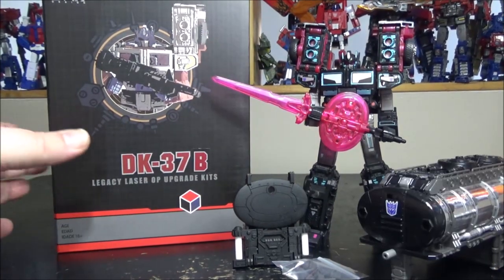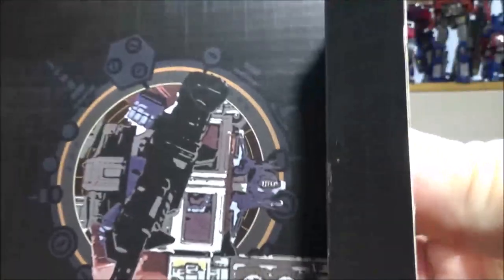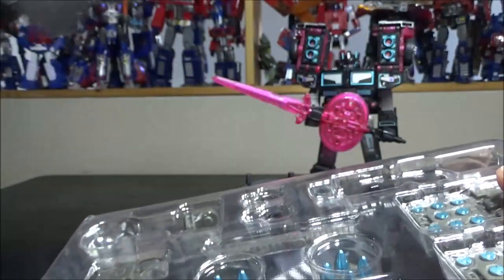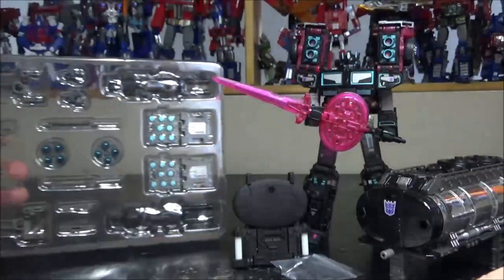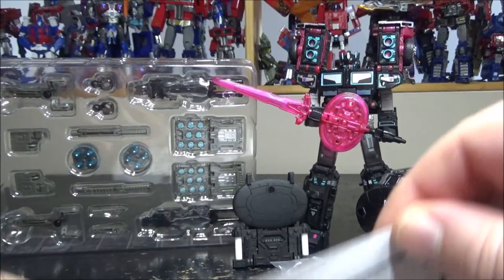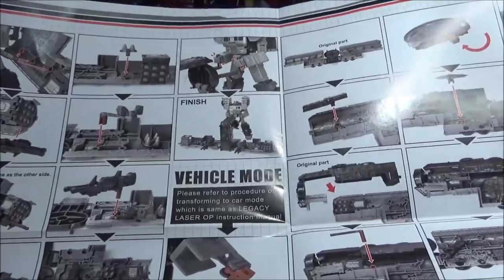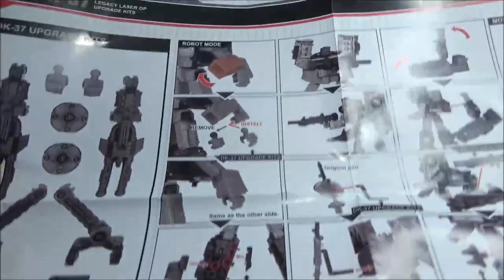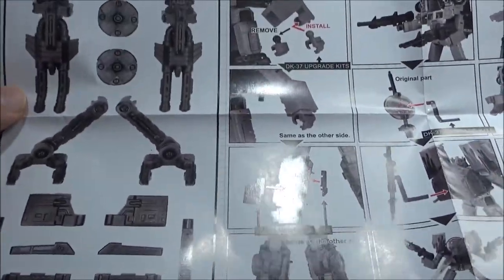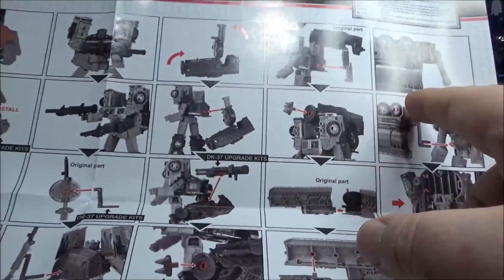For the DNA kit, first we open up the box to see what's inside - not much else in the packaging. We have all the accessories right here and the instructions, which are like a big poster, which is interesting. This appears to be the second part; the first part shows all the details and items, how to replace the hands, how to utilize the trailer, and how to incorporate all the missiles.